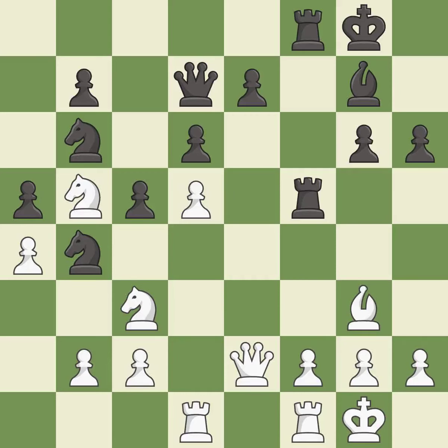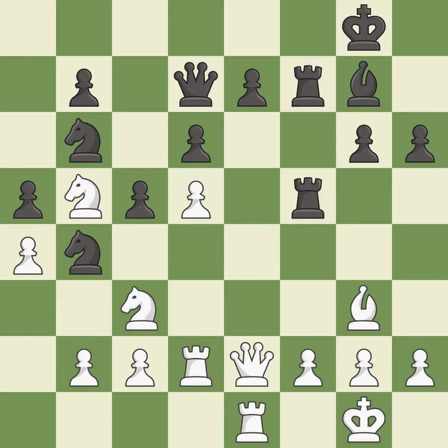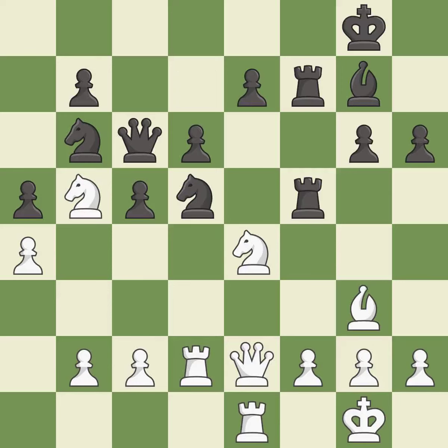This doubles the rooks onto a single file, which allows them to team up to create threats — it is best. That's a sensible reply; it is excellent. This protects an under-defended pawn that is under attack — it is best. There were worse moves, but also something much better — it is an inaccuracy. Capturing that pawn wins material; it is best. This loses a pawn. This threatens to kick a knight — it is an inaccuracy. This ignores an opportunity to capture a free pawn — it is a miss.